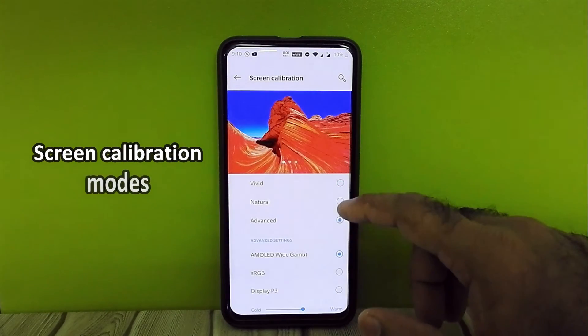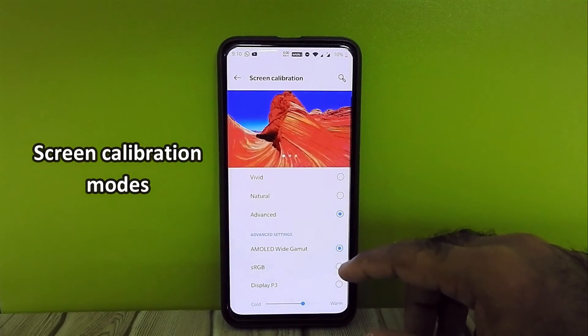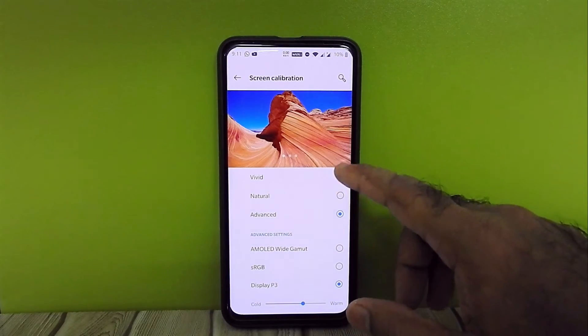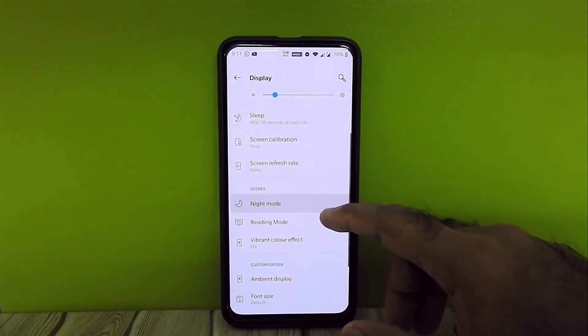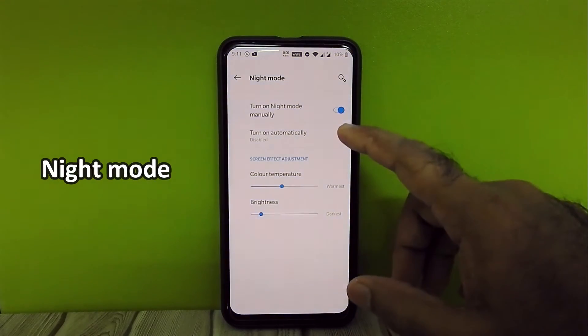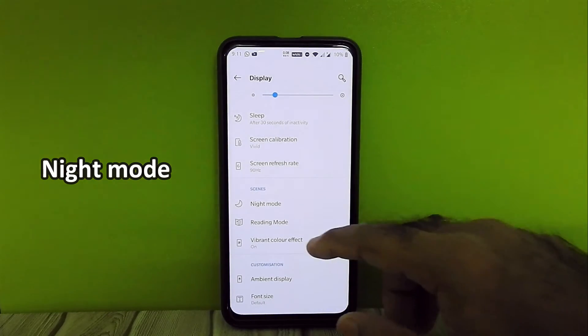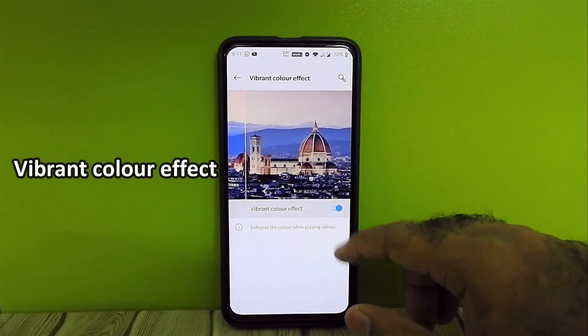We can calibrate our screen via different modes — I personally like Vivid Mode. Night mode is present. Vibrant color effect works while watching videos.